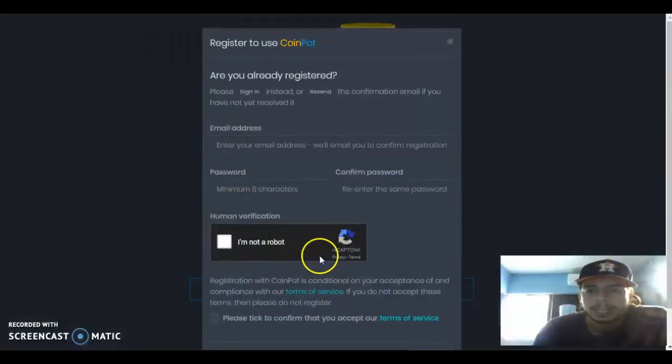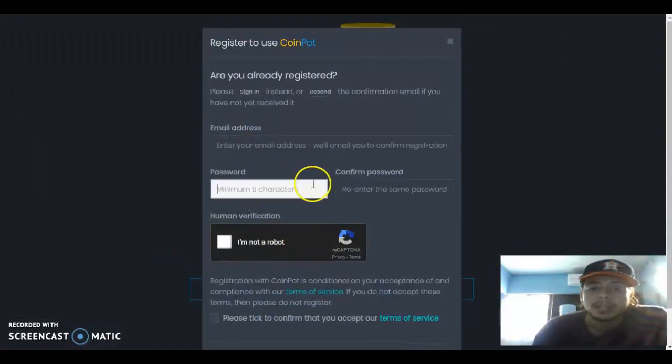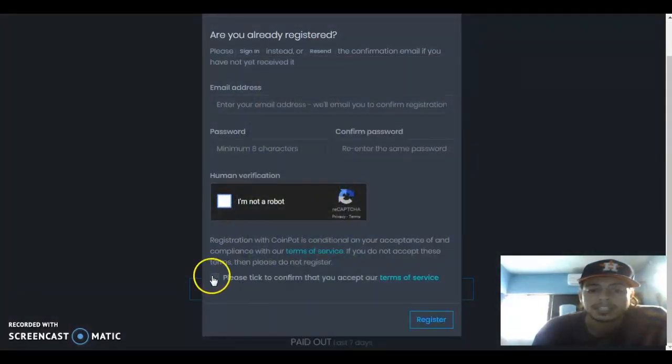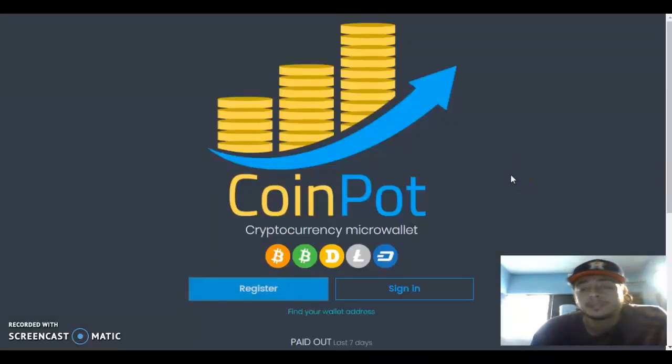All you do is just register. I'm gonna make this as basic as I can: enter your email, password, confirm password, I'm not a robot — and then select the terms of service. Write it down because I have forgotten a lot of passwords. Then register, and once you've registered you will get a verification email to verify your account.